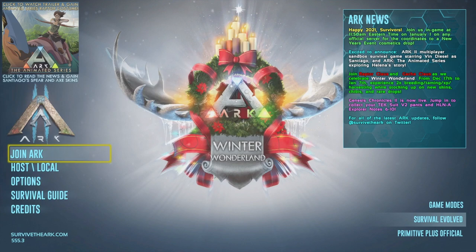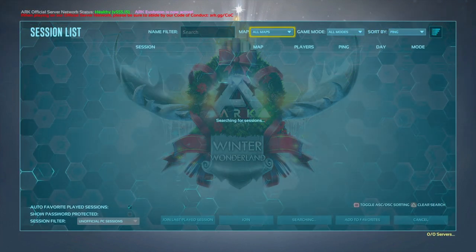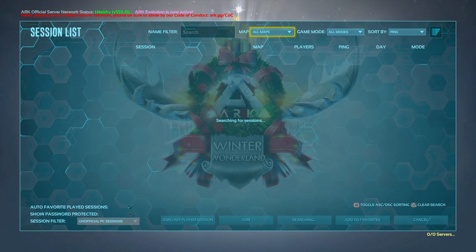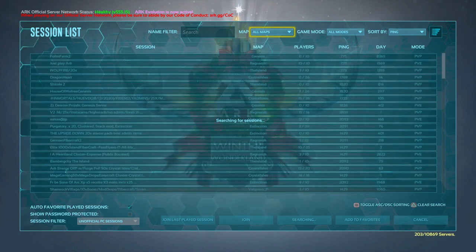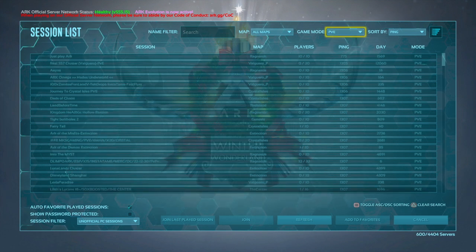Now that you have your settings right, you can either host and play single player with a couple of friends, or you can go to ARK and join servers. There are going to be a ton of options — I believe there are nine maps, and you can also do procedurally generated which makes ten. Here is the map section once it loads up. You can pick your maps and your game mode — PvP or PvE. I'll explain the differences between PvE and PvP, including your stats and builds, later in the video.